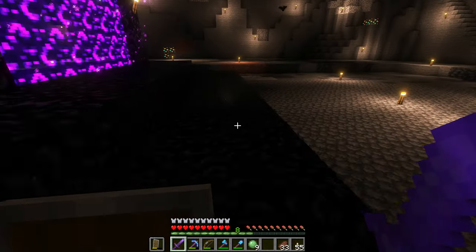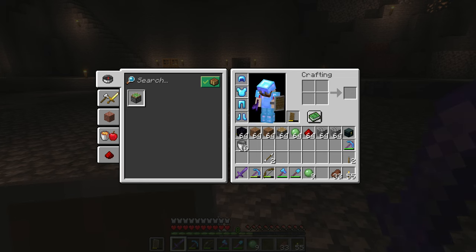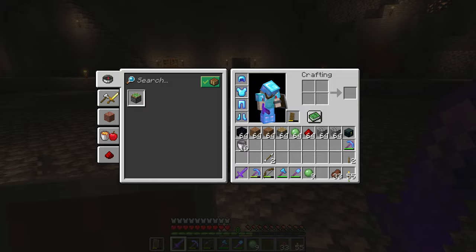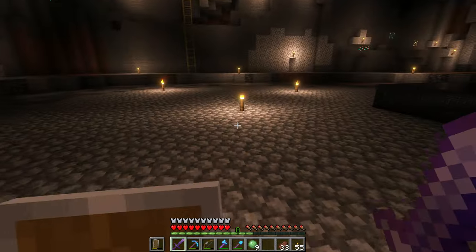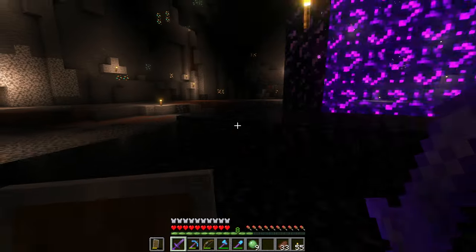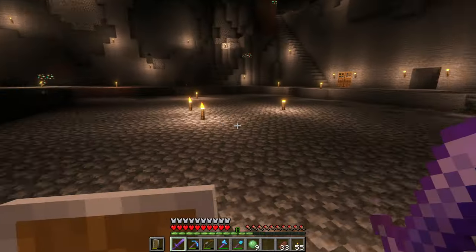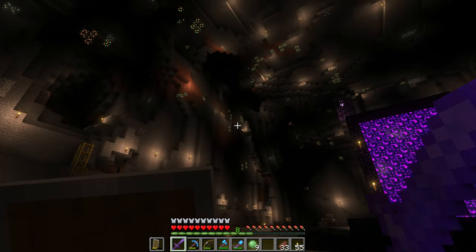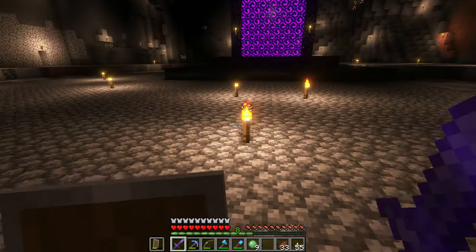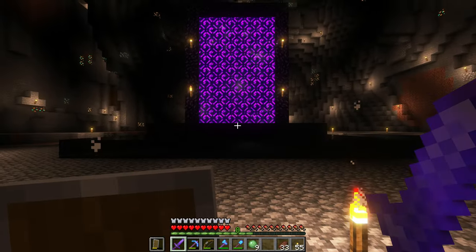So as you might have noticed, I enlarged the platform here somewhat and I have a bunch of stuff in my inventory. The idea is to finally get this base expanded. You might remember that I told you this will be a lava lake here, way back — I don't know which episode — but I told you I want a lava lake surrounding the Nether gate.